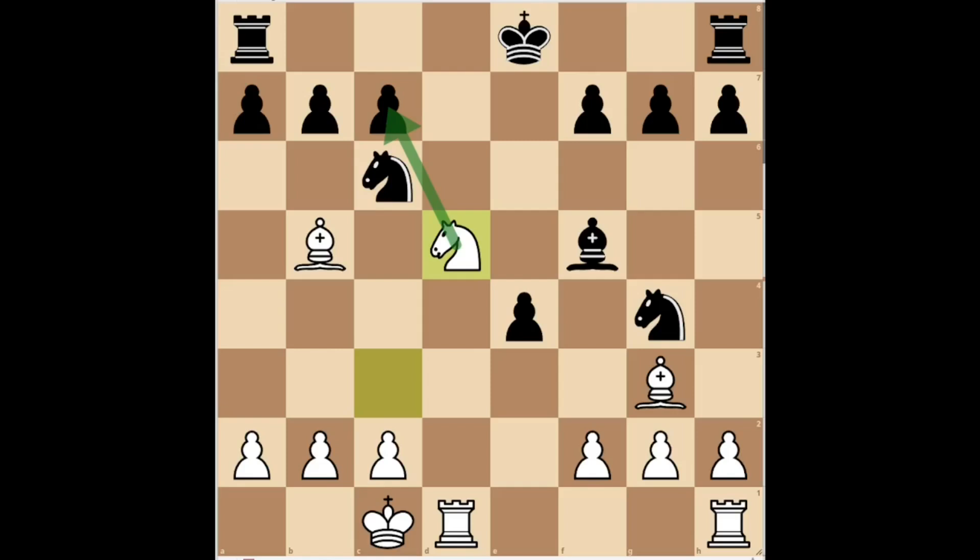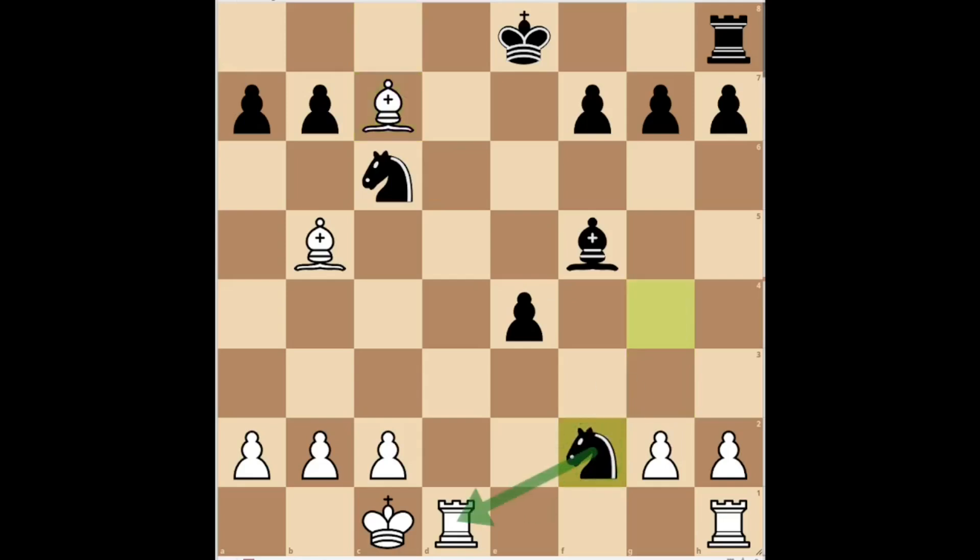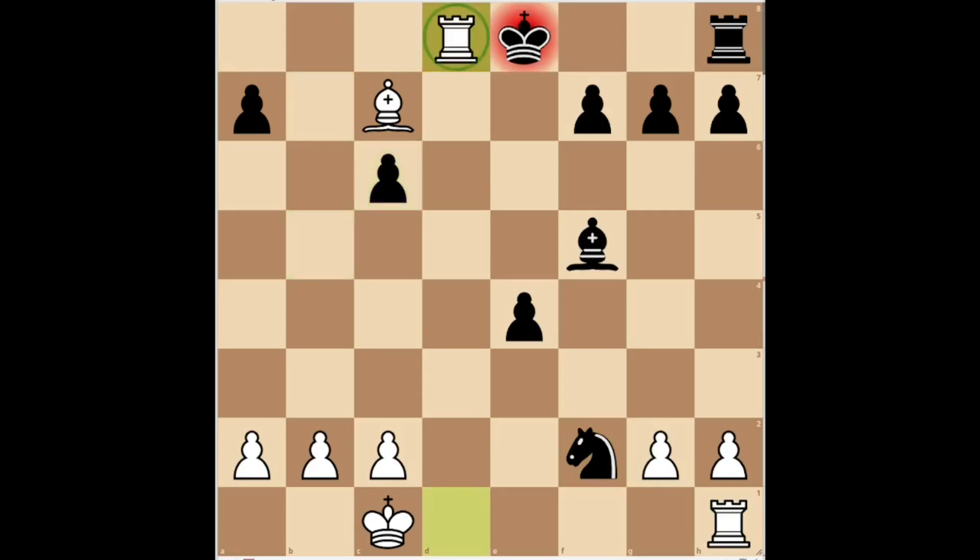Black played rook c8, but this move achieves nothing. White played knight takes c7 check. Black played rook takes c7, giving up the exchange to try to defend. After bishop takes c7, black played knight takes f2, attacking both enemy rooks, with the idea of recovering the sacrificed material. White played bishop takes c6 check. After b takes c6, white played rook d8 check. And after king e7, white played rook takes h8, capturing the enemy rook.